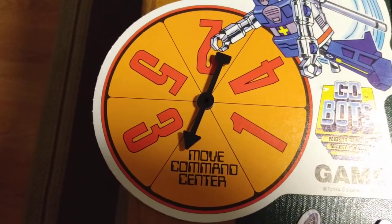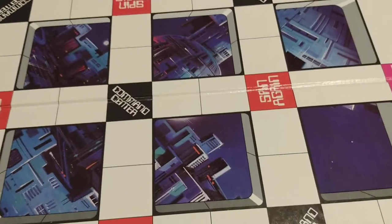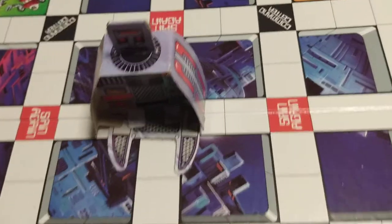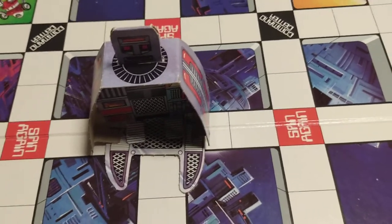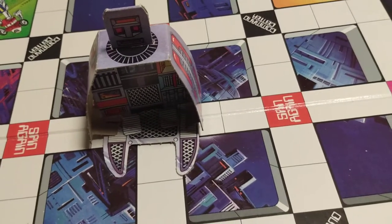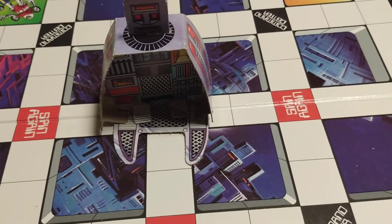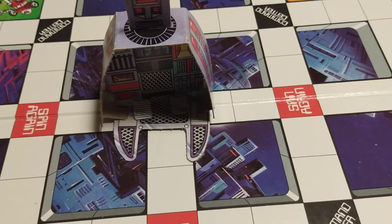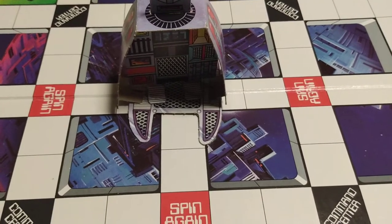The spinner lets you go 1, 2, 3, 4, and 5, and then move the Command Center. Each player in turn spins the spinner and moves his playing piece toward the Command Center. A playing piece may be moved either as a robot in the upright position, or as a vehicle in the horizontal position. The game board path includes single spaces for robot travel and double spaces for vehicle travel. When moving as a vehicle, a player may move from double space to double space, jumping over any single space in between. When moving as a robot, double and single spaces are counted the same.